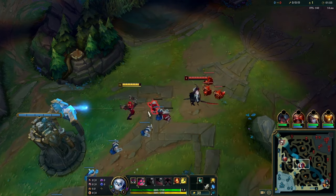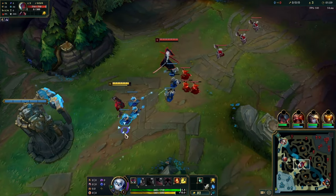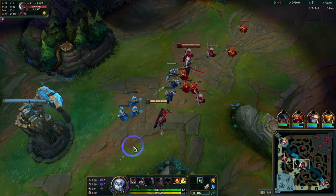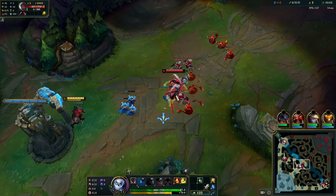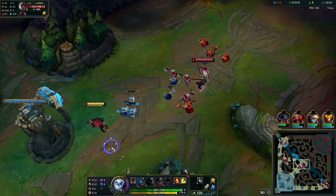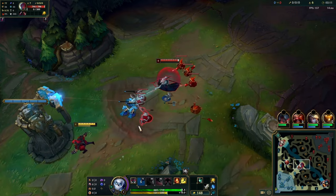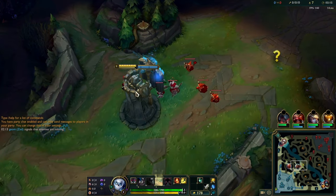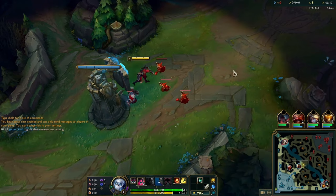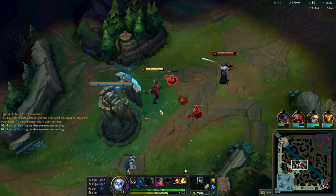So I'm very, very careful with the wave as you can see — just going for the very last hit. We want to get our first recall or level 6, and at that point it gets a lot easier. You can also go Electrocute in this matchup, which is pretty good if you go full damage, because it's quite easy to burst Yone in a lot of positions. I'll link a guide for Zed vs Yone in the description for a more in-depth explanation.